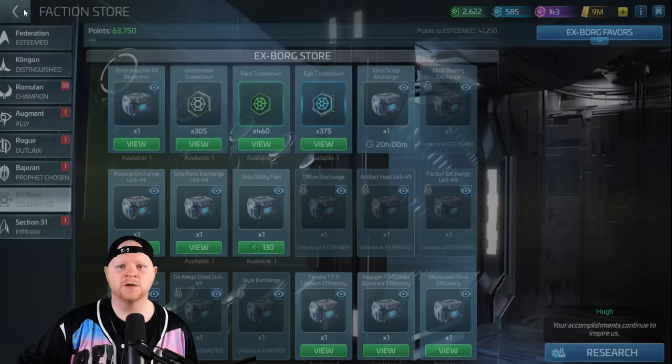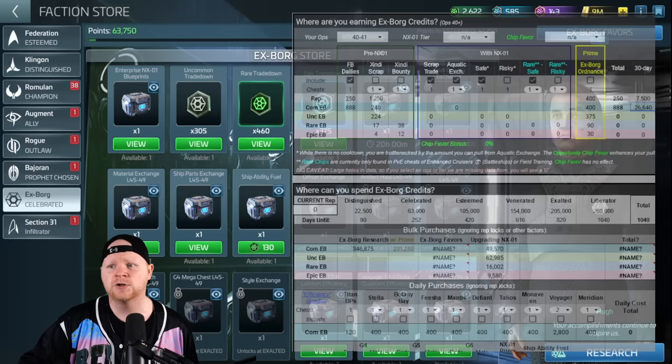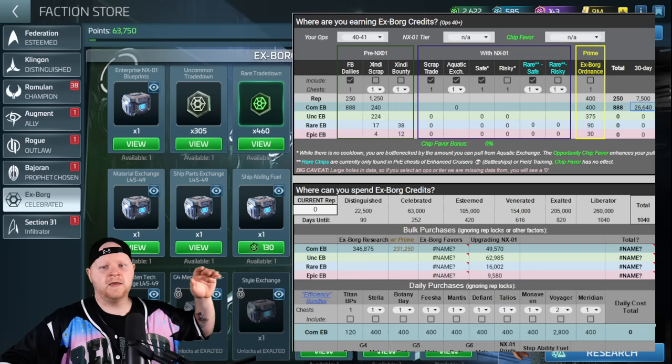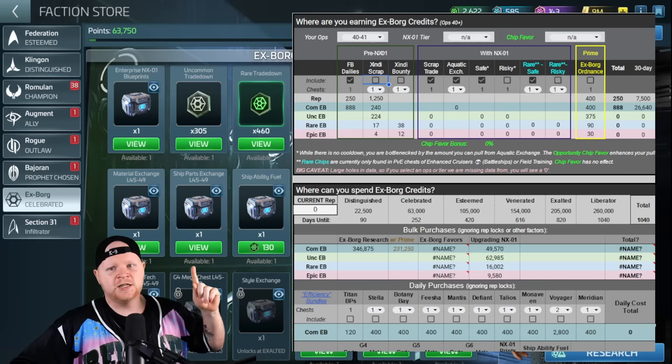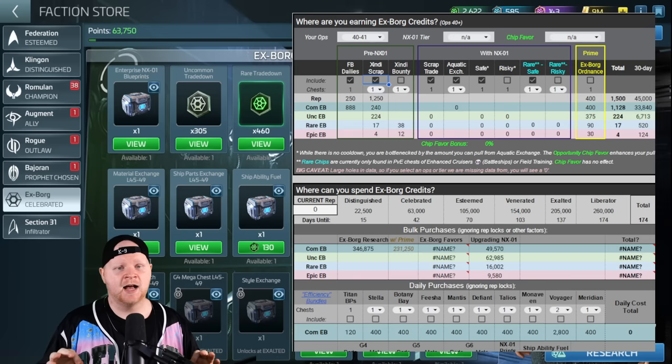The third most important thing from the export store is the Enterprise NX-01. You might ask why — in terms of a free-to-play path, day one it is absolutely worth going after. The NX-01 as a ship is super valuable because it lets you hit a new type of hostile. Looking at the calculator: if all you did was collect your dailies and complete one chest of Zindi scrap every day — just one chest — at level 40 you're generally able to do this every day with the NX-01.